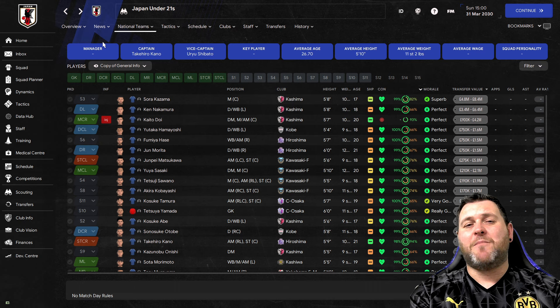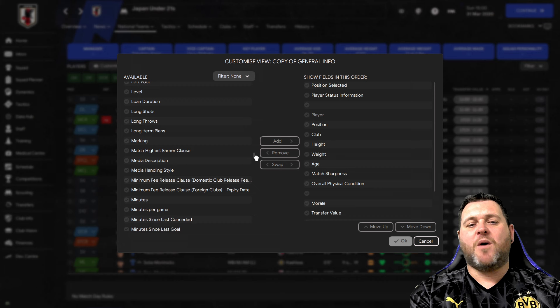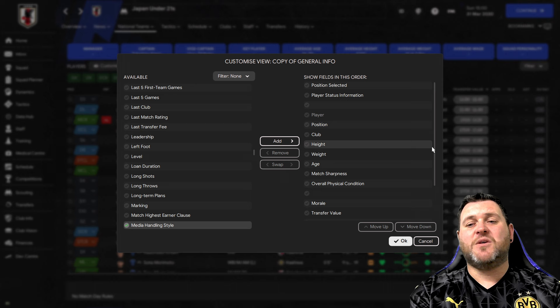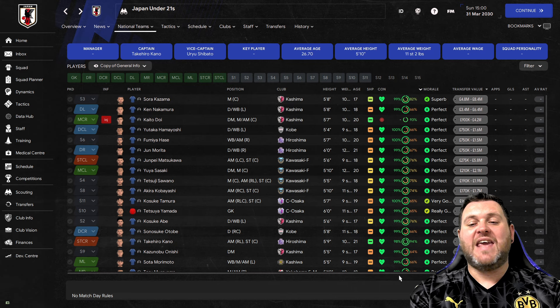I'm using the Vince skin, which isn't too dissimilar from the default. Go to where it says players, click on the view name and go to custom, then customise current view. Scroll all the way down to the letter M and look for 'media description'. Once you highlight it, click add and it will appear in your current view. You can move it up or down to rearrange as you like. Once you click OK, the media descriptions will be visible across all players.